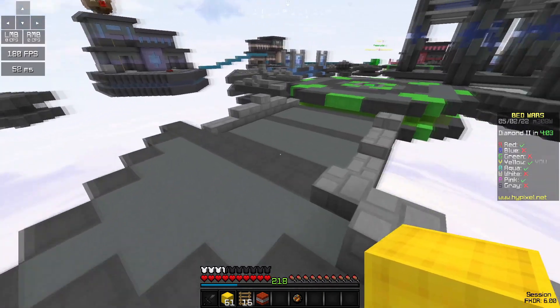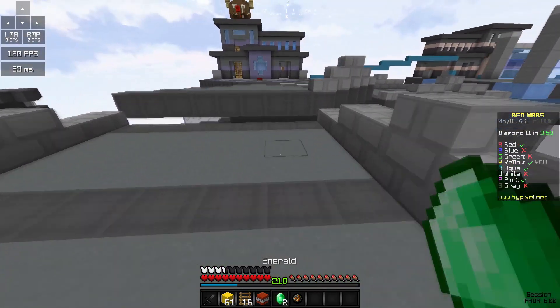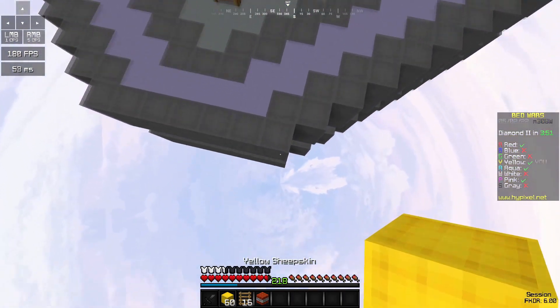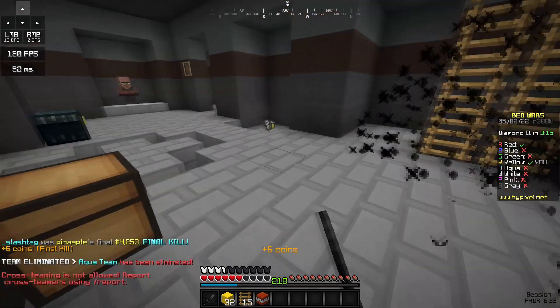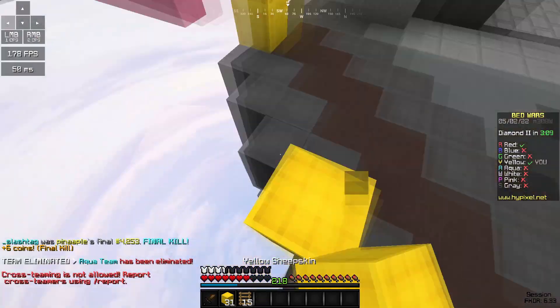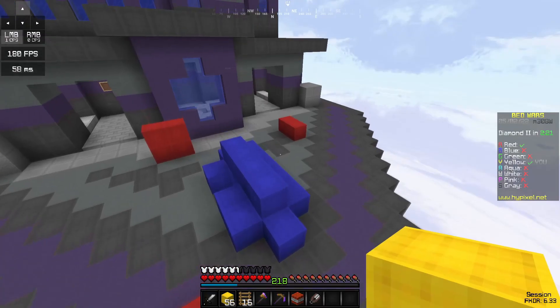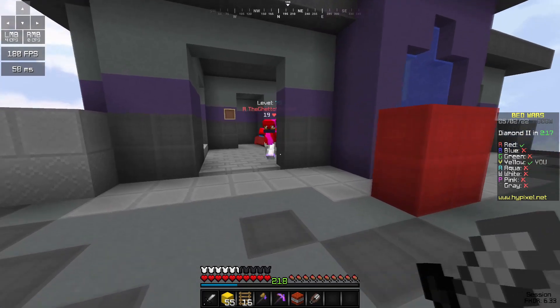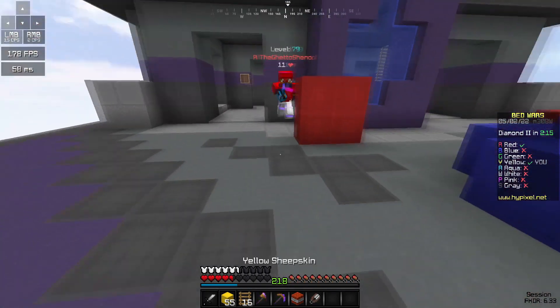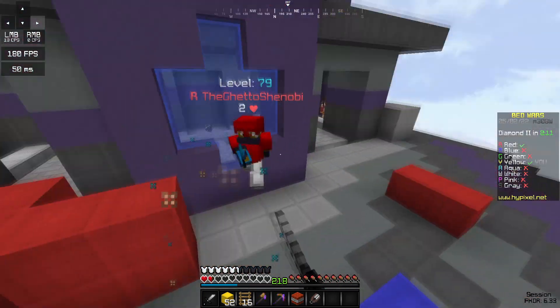I'm gonna avoid these. I can get them — let's go. Okay, I need to avoid. Let's see the skill level. Okay, it's a pretty high skill level. Pretty stacked — is that a diamond sword? Are you kidding me?